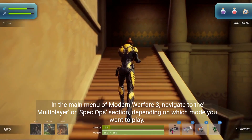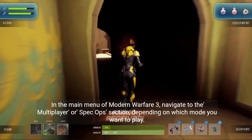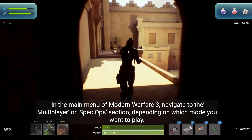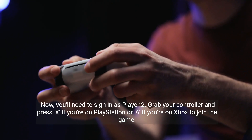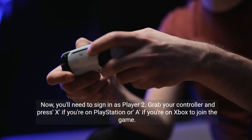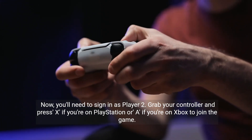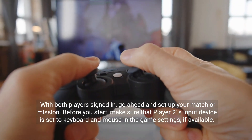In the main menu of Modern Warfare 3, navigate to the Multiplayer or Spec Ops section, depending on which mode you want to play. You'll need to sign in as Player 2. Grab your controller and press X if you're on PlayStation or A if you're on Xbox to join the game. With both players signed in, go ahead and set up your match or mission.